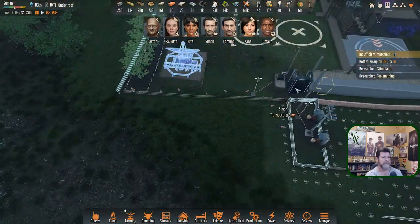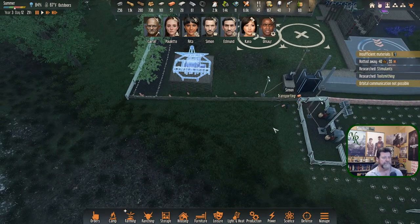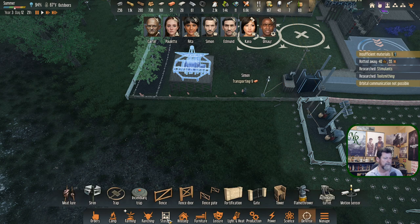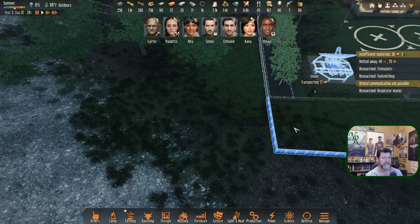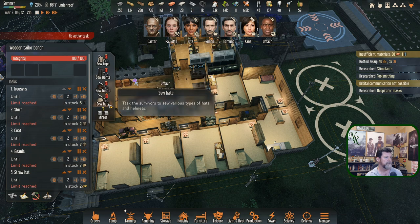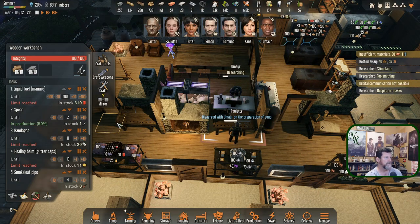We've got those items being produced, Umayar is researching others — these are going. But not the brick fence ones since we just eliminated brick from this queue. Now we're probably not needing orbital communication — 'Calling home' — we just got a Steam achievement. So let's put in a brick fence here instead, go directly to brick, and extend it out. Respirator masks are done and we can set those up as well.